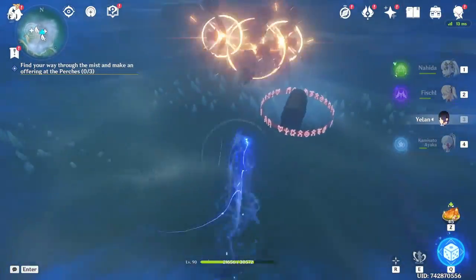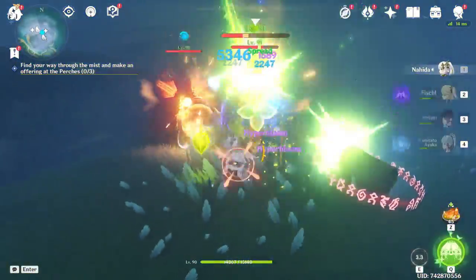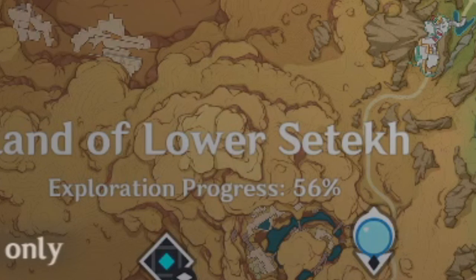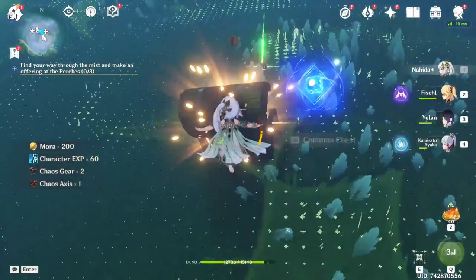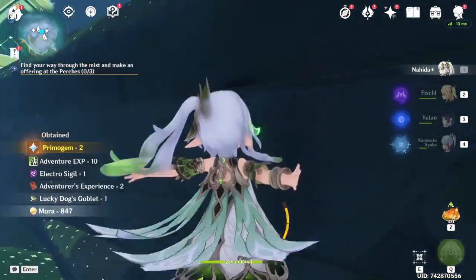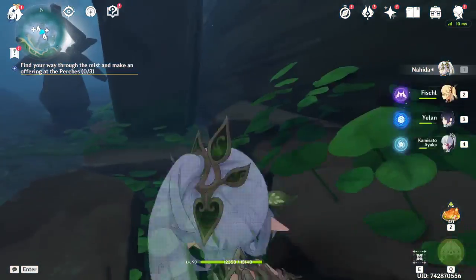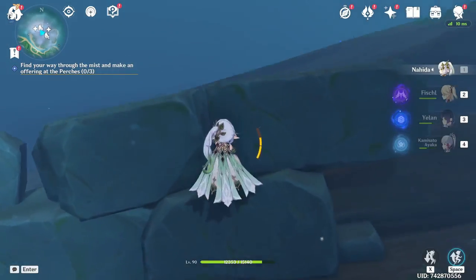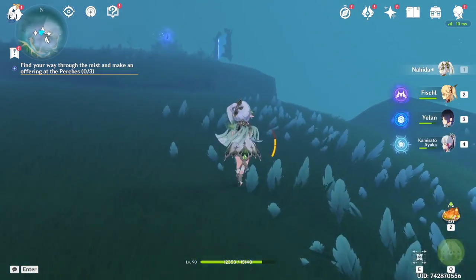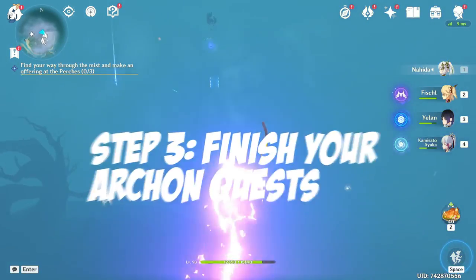Genshin's world is pretty big, but behind every chest is at least one primogem, and bigger chests give two. Go ahead and explore the world — this goes hand in hand with the previous tip, so as you do your leftover quests you'll also explore. Maybe you have regions you've barely touched. Not only does it give you primogems, but also level-up materials, mora, artifacts, and more. You'll do it passively anyway, so don't over-focus on it at the start, but later once there's less to do you can focus on picking up those last chests you might have missed.